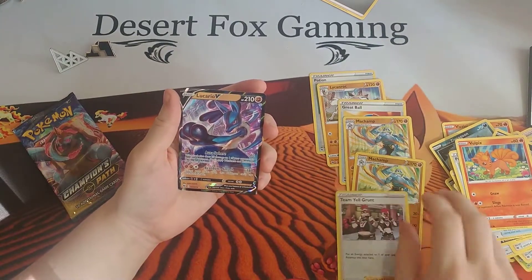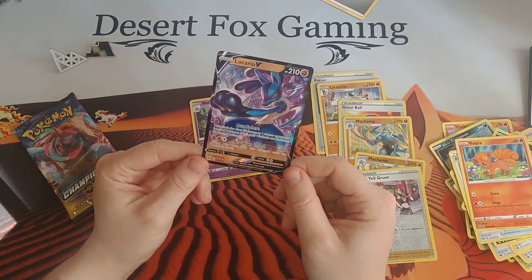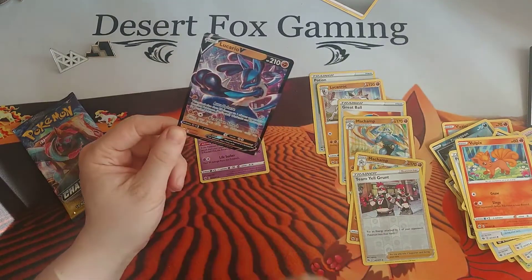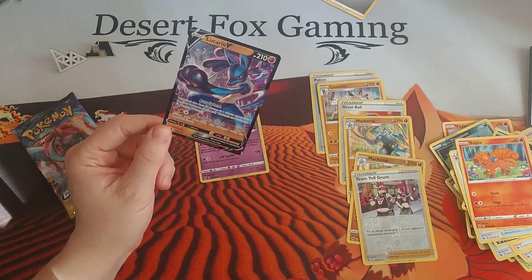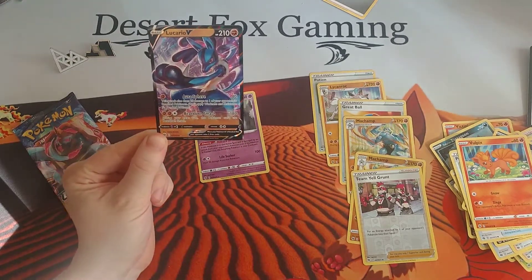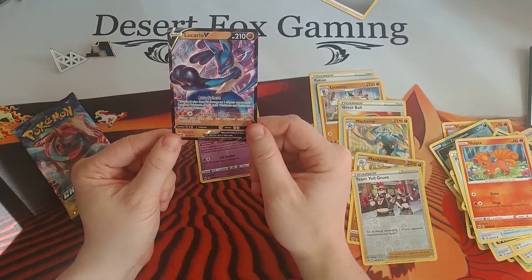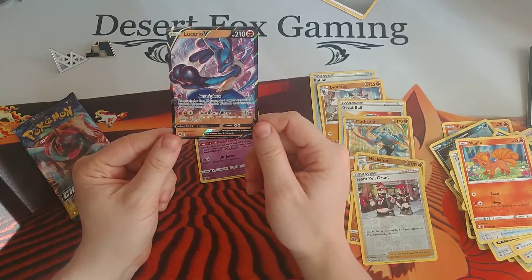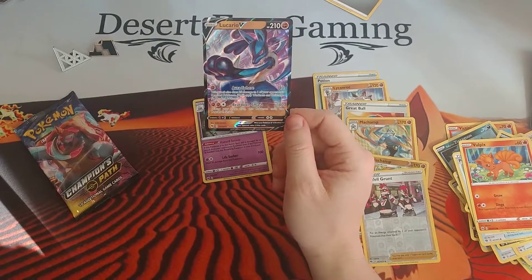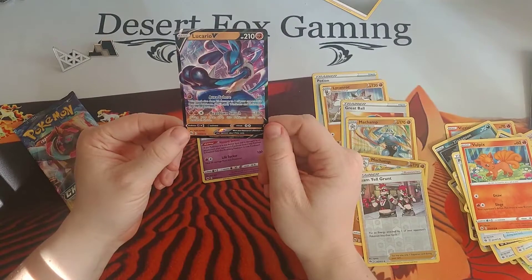That is some pretty brilliant looking artwork right there. It's definitely a Fighting-type Pokémon. It actually kind of looks like he's fighting in a city — some tall buildings, he's jumping around. We have Aura Sphere: one Fighting-type for 40, this attack does 20 damage to one of your opponent's benched Pokémon. And then Beatdown Smash: 180, two Fighting one Colorless — during your next turn, this Pokémon can't use Beatdown Smash. I'm just in awe of this really awesome artwork.